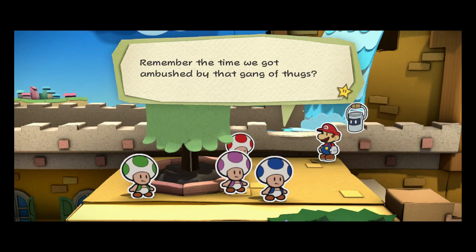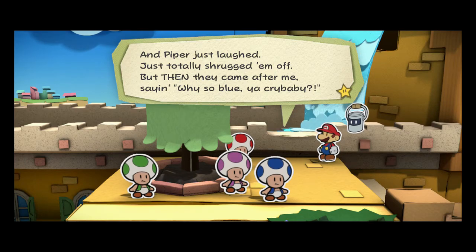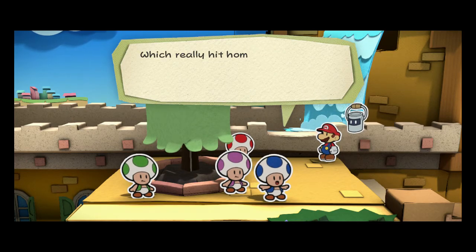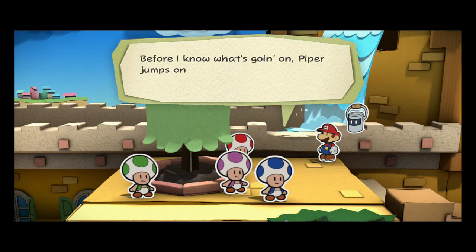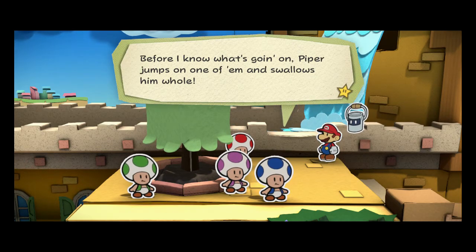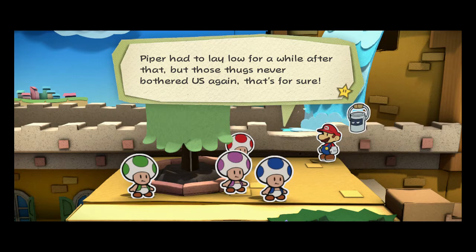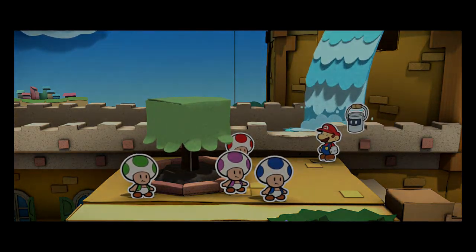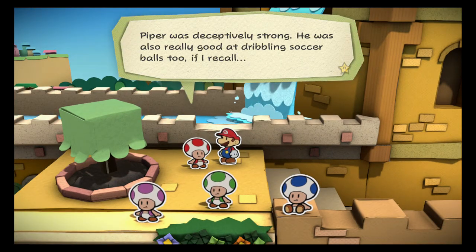Remember the time we got ambushed by that gang of thugs? They all started making fun of Piper, saying his legs were short, his head was big — really dumb stuff. Piper just laughed, totally shrugged him off. But then they came after me, saying 'Why so blue, you crybaby?' — which really hit home, since I am a crybaby and all. So I start crying and Piper starts gnashing his teeth and breathing heavy. Before I know what's going on, Piper jumps on one of them and swallows him whole. Piper had to lay low for a while after that, but those thugs never bothered us again.